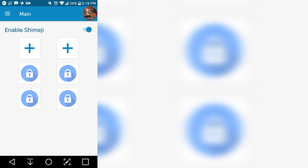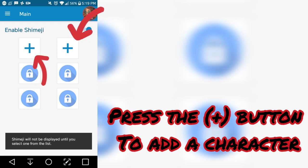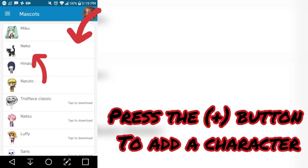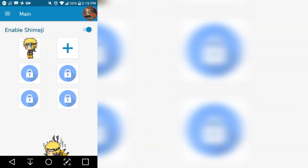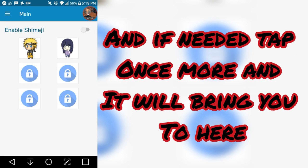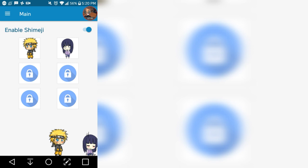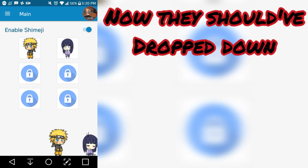Once you're done, it's probably going to show up like this or like that. You're going to pick your character — you can pick two if you want to. Then you're just going to press it again and allow it. And there you go — you got your little fellows on there.